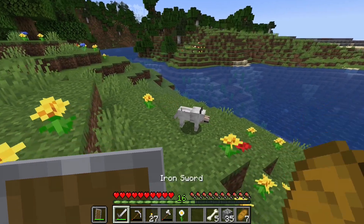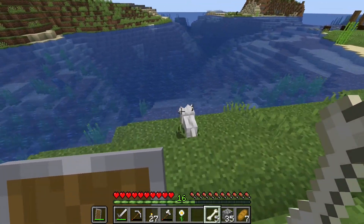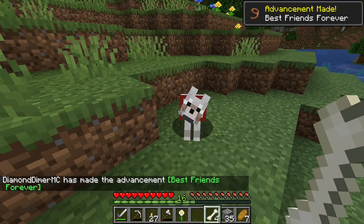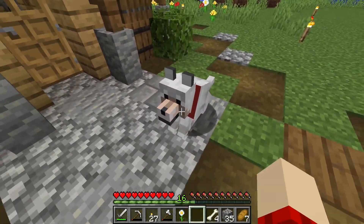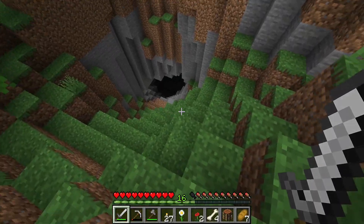While out here looking for caves and stuff, we found a dog, so we might as well see if we can tame it with the five bones we have. On the first bone — we got it. Let's get it home and set it right there. Now we got a little dog. Let's get back to looking for iron.